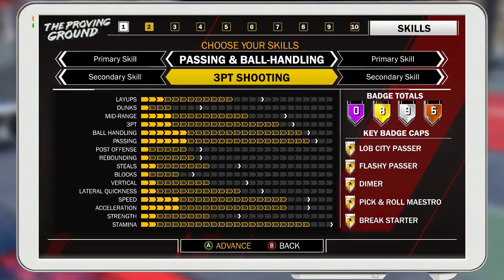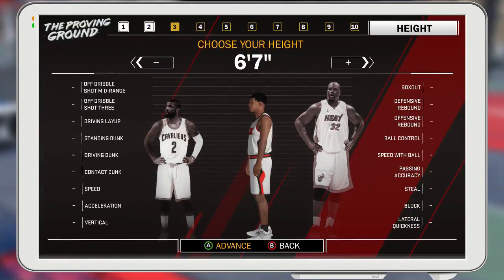You're going to be fast, you can shoot, you can dribble — there's nothing you can't do. You're all around, you're a demigod.